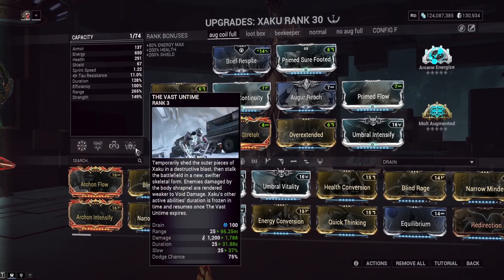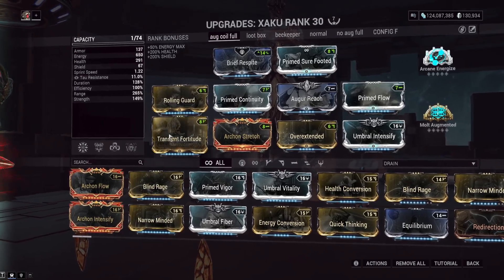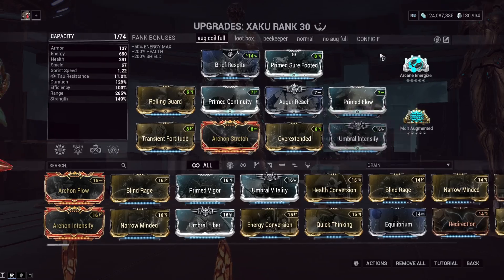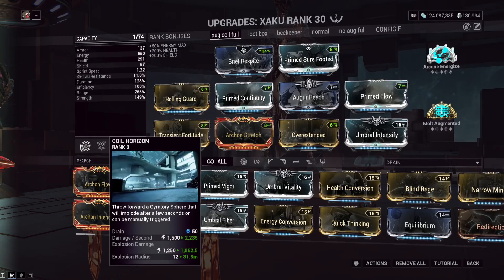Duration is not super important on Zaku since you can use Vast Untime to pause all your ability timers besides your Helminth ability. We're at 209% strength, so we're just a couple percent off 200 with Molt Augmented. Brief Rest for full Shield Gate with Augur Reach — we need to get 67 shields, so Coil Horizon is a full Shield Gate, no problem.